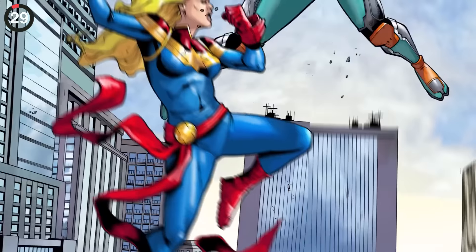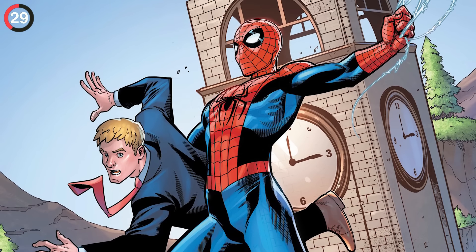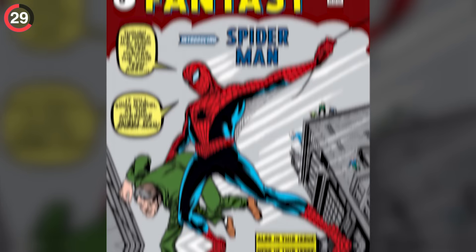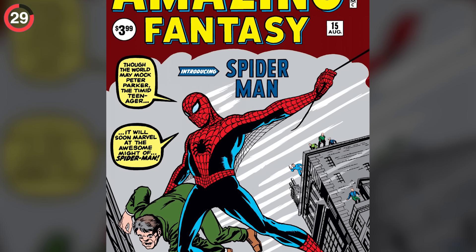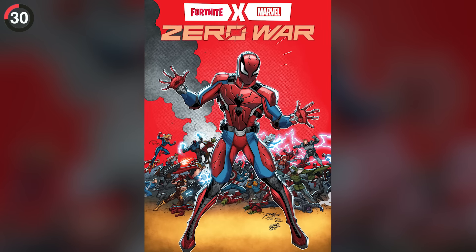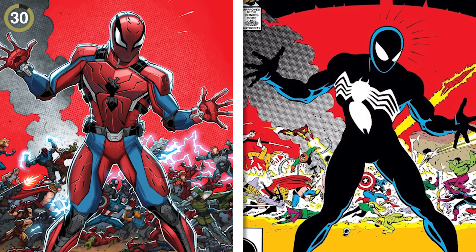If you've read the official Fortnite Marvel comics, you probably still missed their exclusive variant covers. There was a chance you could find one with Spider-Man saving Jones in Tilted Towers. And if this looks familiar, it's a recreation of the first appearance of Spidey ever — Amazing Fantasy number 15. There's also a cover where he's holding up jazz hands in front of a battle, which is a hidden reference to the eighth issue of Secret Wars.